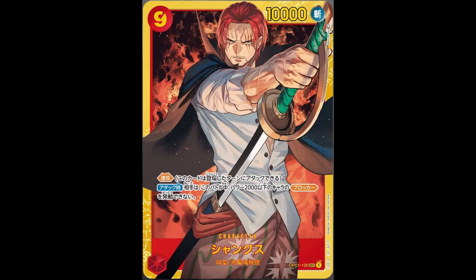Awesome already. When attacking during this battle, your opponent can't activate blocker of a character with 2,000 power or less. So basically, if you're going to block Shanks, you better have a bigger blocker than Chopper on the field. He is super powerful with that 10,000 power. He is definitely an end-game type character with that nine cost. He's red, so obviously he's going to be able to be buffed even further. This is definitely the most powerful red card we've seen so far in terms of raw power with that 10,000.